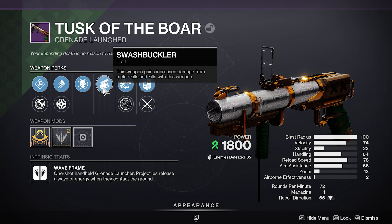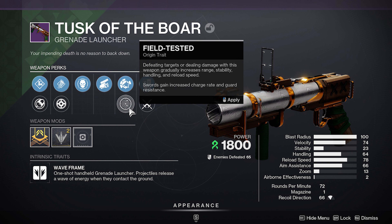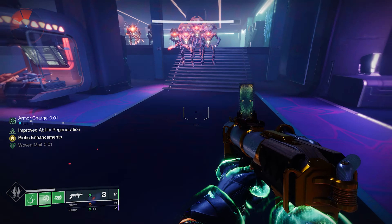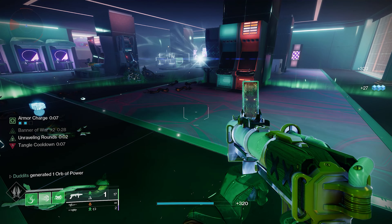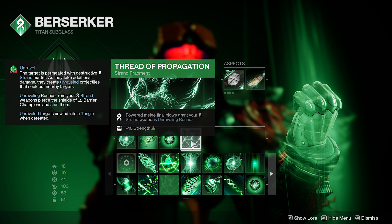Tusk of the Boar is a strand wave frame, 72 rounds per minute, from the Iron Banner. Here's the roll I got - I have a couple but this one stands out. I've got Envious Assassin: defeating targets with other weapons before swapping to this one transfers ammo from reserves and can overflow the magazine. I also got Swashbuckler: this weapon gains increased damage from melee kills and kills with this weapon - it's a 33% damage increase. It also works like Rampage, you can keep extending it per kill with your grenade launcher. It's also got origin traits: Skulking Wolf and Field Tested.